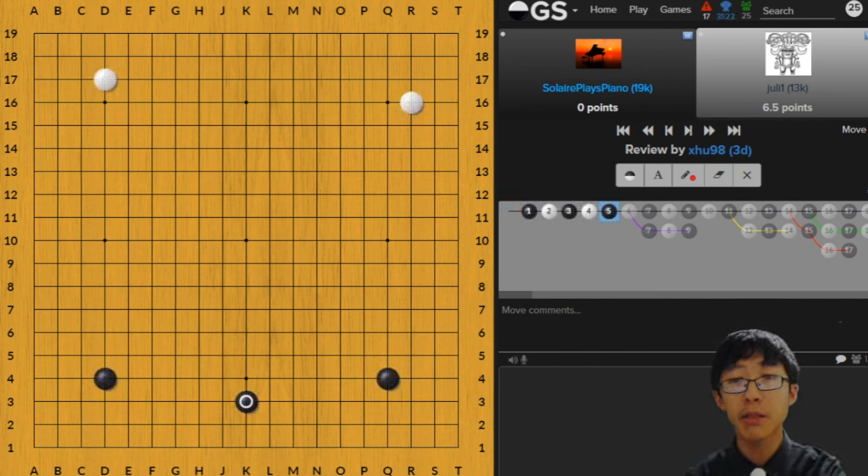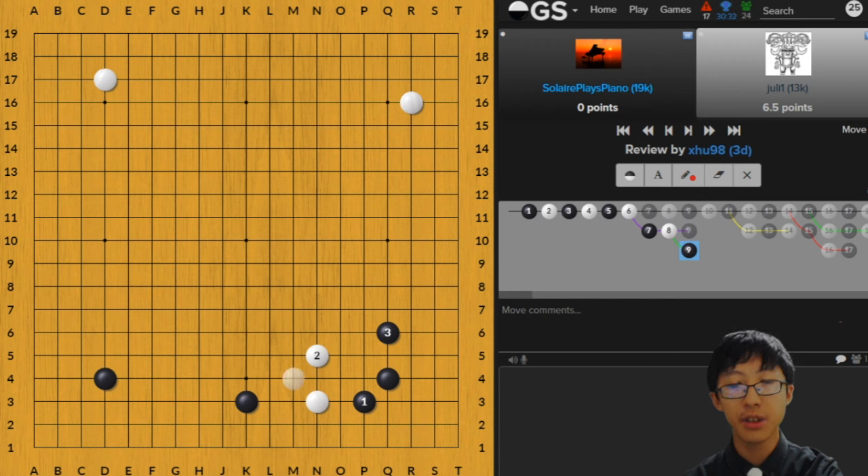Our first example is a game submitted by Soler Plays Piano — 19Q versus a 13Q player on OGS — and there are plenty of examples in this game. Black just played K3 in the very beginning and White decided to jump in, which is a very early and aggressive move. However, it might not work out in White's best interest because White has just jumped into a really strong Black area, involving themselves in a pincer. One of Black's really good strategies is to just defend the corner and let White run out. While White is trying to find two eyes in the center, Black already has the side and the corner, which is pretty big.